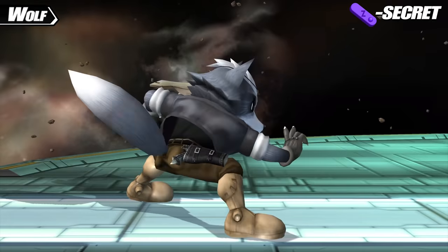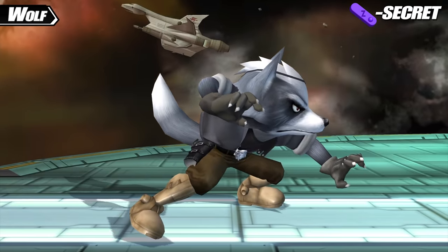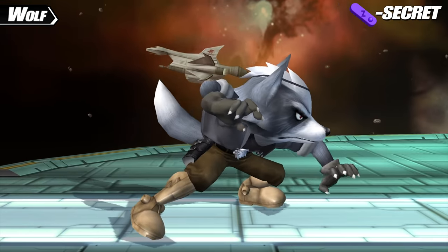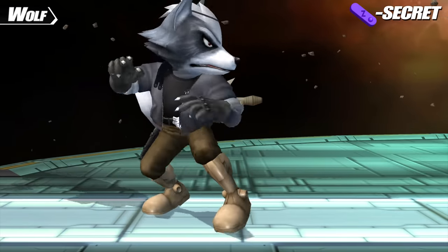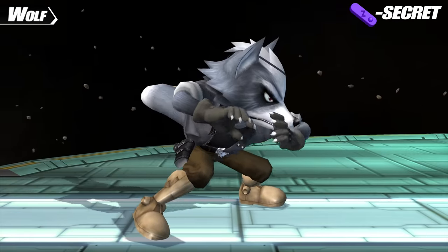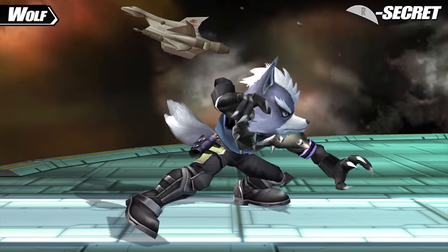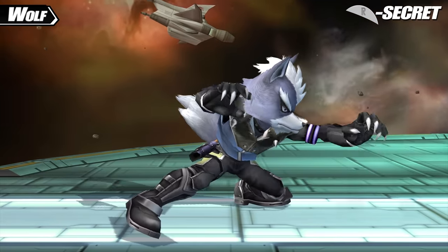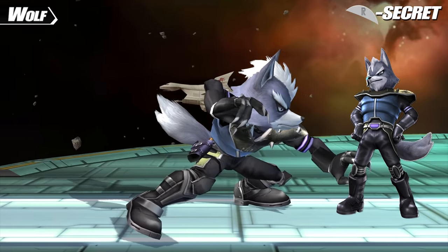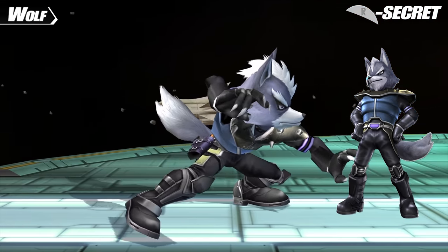As for Wolf's secret costumes, his Z secret costume is Melee Wolf — fully based off of the Melee intro and trying to capture the same style that Fox and Falco have, complete with an all-new head. This Wolf design comes from another Smash modpack, Smash 2, which redesigned characters with the Melee era in mind. And his R secret costume turns him into his appearance from Star Fox Assault. While Brawl bases Wolf's design on this game with many tweaks, this costume is just straight up his design from Assault.